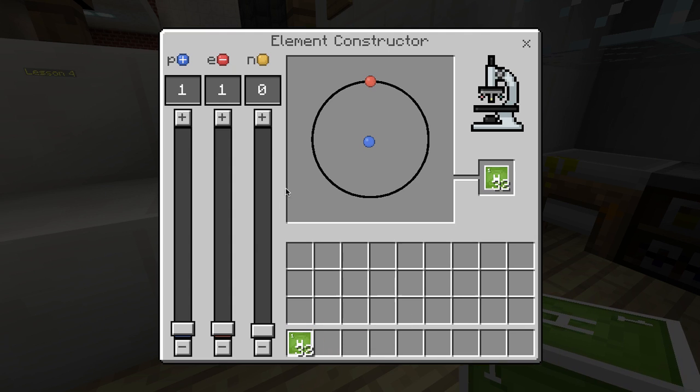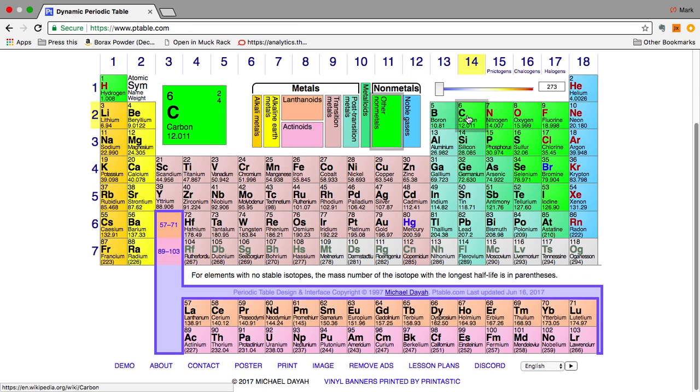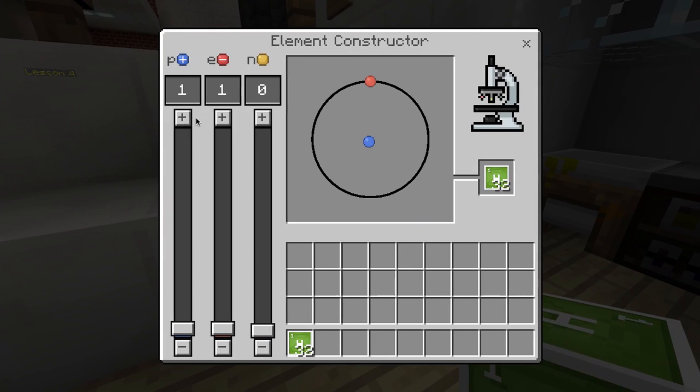And we're going to need some carbon. Quick tip: if you need to know the formula of the elements, you can always go and check a periodic table like this one here. Now carbon is number six in the periodic table, has an atomic number of six. That means it has six protons. If it has six protons, it also needs six electrons.